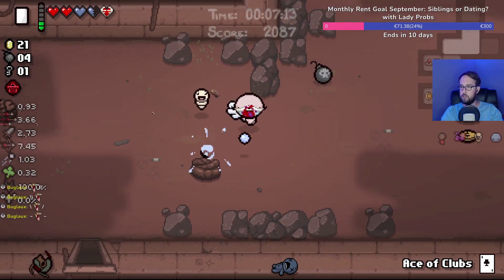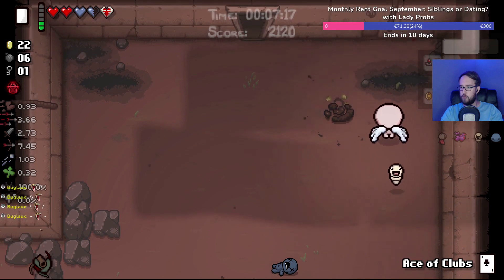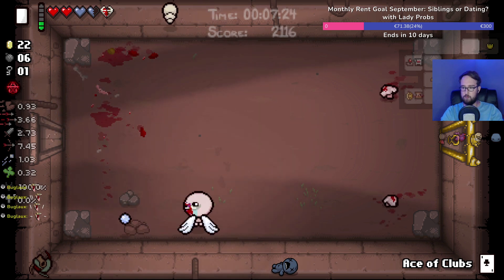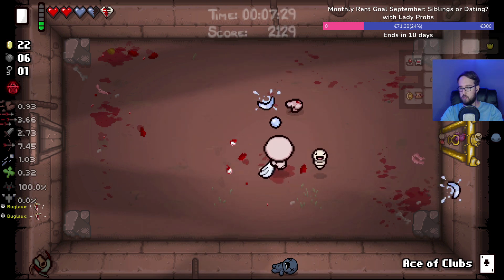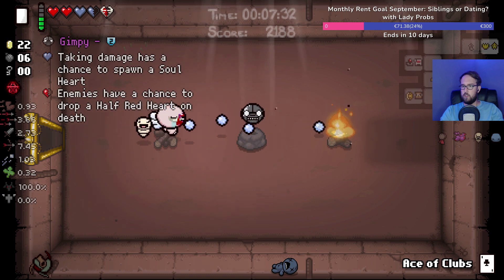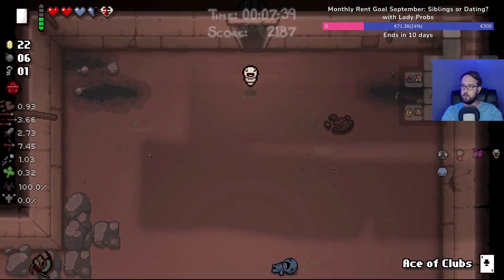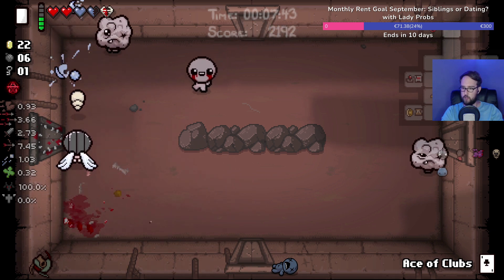Hey buggo! Looks like there were some troll bombs in the mix — two of them actually. More keys please. Gimpy is fine — chance to drop soul hearts upon getting hit, chance to drop red hearts upon killing enemies. Not a bad one, that's a solid amount of health that gives you over the course of the run.